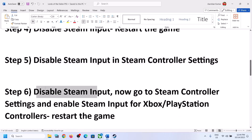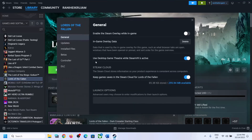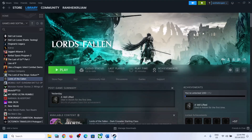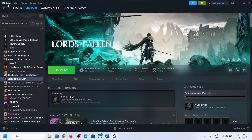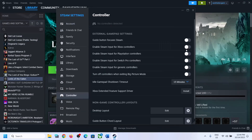The next step is to disable Steam Input for the game specifically — right-click, select Properties, go to Controller, and disable Steam Input. Then go to Steam Settings, go to the Controller tab, and since you have a PlayStation controller (not Xbox), enable Steam Input for PlayStation controller.